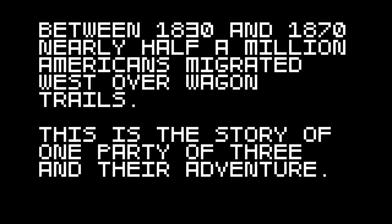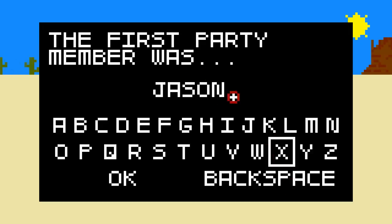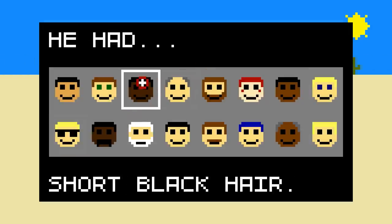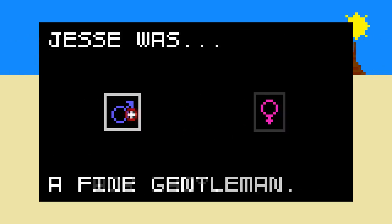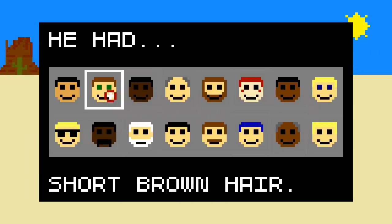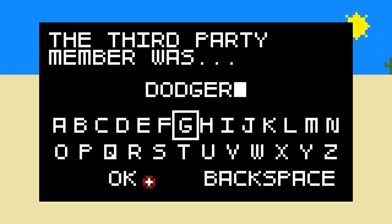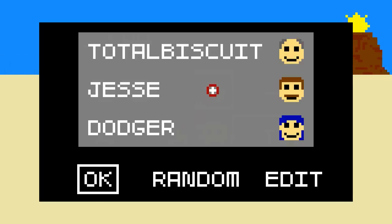The most obnoxious thing about this game to begin with is the font that they use, which actually makes reading everything more difficult than it should be. Let us customize our fellows. The first party member was Total Biscuit, naturally - a fine gentleman with balding gray hair. The second member was Jesse, a fine gentleman with a hipster mustache. The third party member was Dodger with blue hair. Behold the party - let's see how long they can survive in Super Amazing Wagon Adventure.